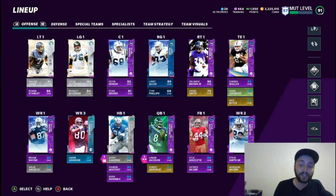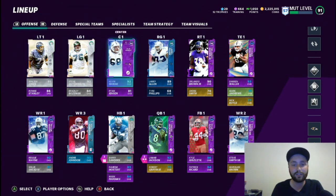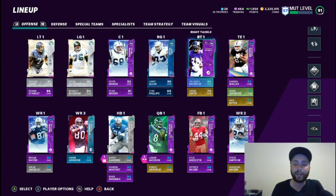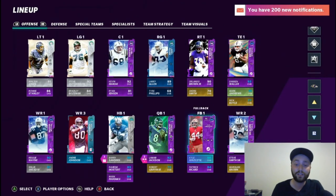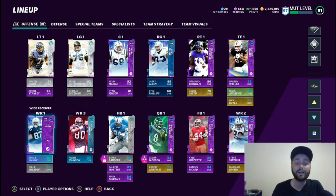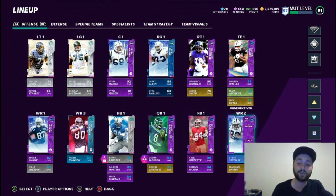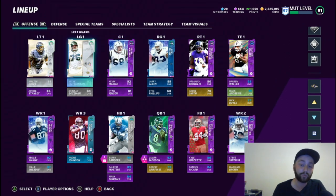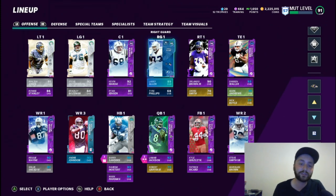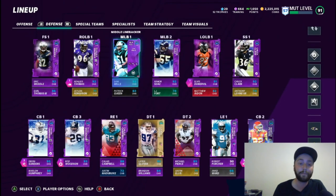The god squad has 92 offense, 91 defense, 91 overall, and it allows us to get Walter Jones, Steve Hutchinson, Kevin Mawae, Larry Allen, and Orlando Brown — and we're still 53 out of 50 Ravens, which is crazy. The team is solid. Reggie Wayne is at number one wide receiver — we can upgrade whenever we want. I'm not powering up these two yet because the power ups are way too expensive, and I don't plan on keeping Larry Allen very long until another right guard comes out.